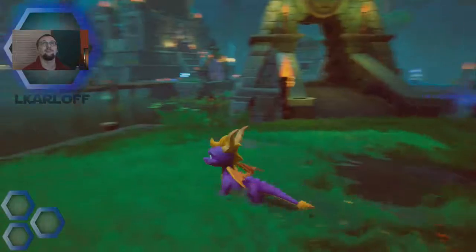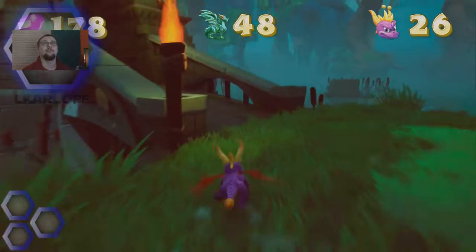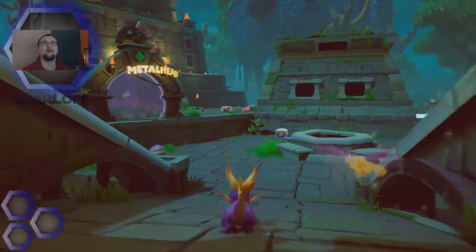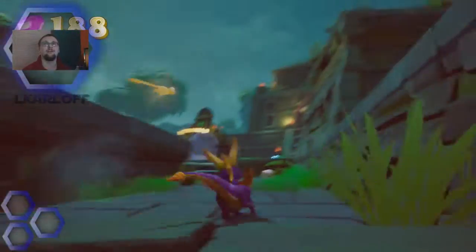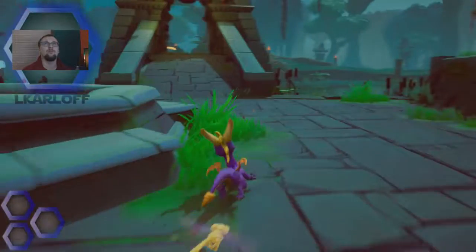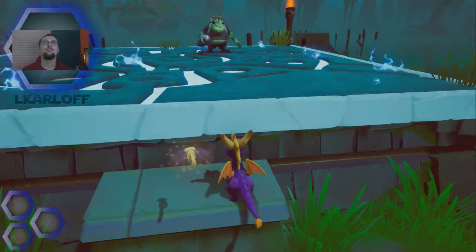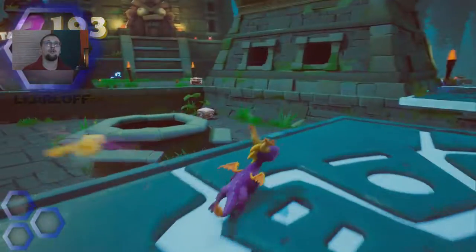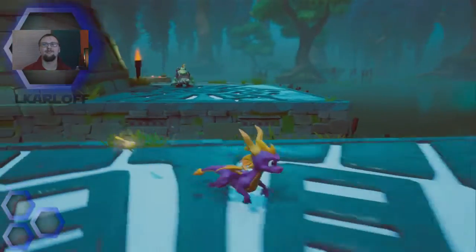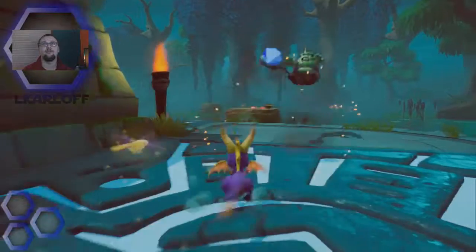Let's kill one of these and get our sparks back up. All the gems are over here - you can also see the balloonist as well as Metalhead, who is the actual boss in Beast Makers. He's probably the most challenging boss in the game in my opinion because Nasty Gork is a joke, Dr. Shemp is a total joke, as well as Blowhard and Toasty. Metalhead is probably the most challenging - I always get hit with his laser fire.